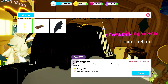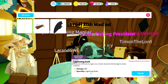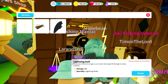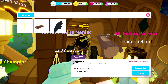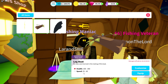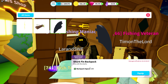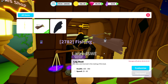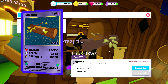We have the lightning boat with a damage of 850 and a specialty — a lightning strike that does an extra 425 damage to nearby creatures. We have the log boat, which was a while ago, with a maximum health of 350 and a top speed of 65. And then we have the shark fin backpack with a backpack space of 200.